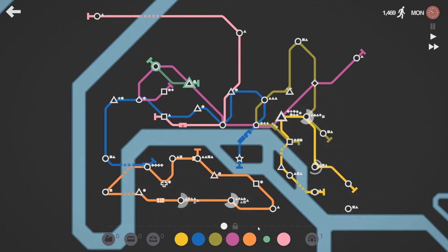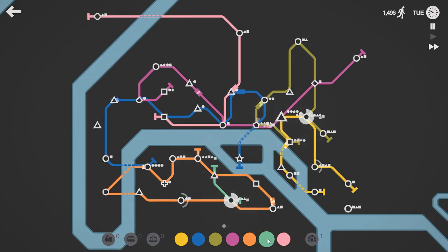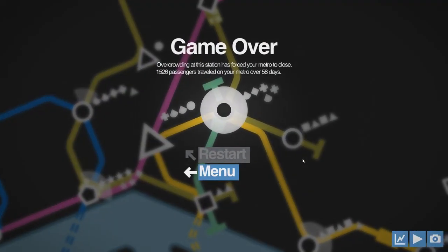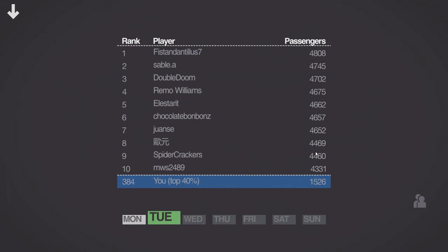I've still got the green line in operation — no wonder I couldn't use it. I cleared that station and it went and dumped a load more passengers right there. I guess I put the interchange in the wrong place — well, that wasn't either good or bad. A score of 1500 and I'm in the top 400.